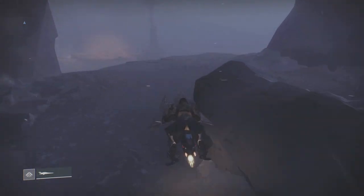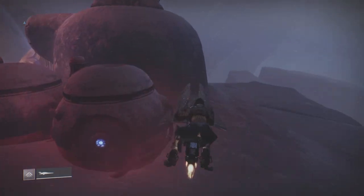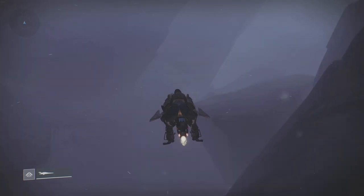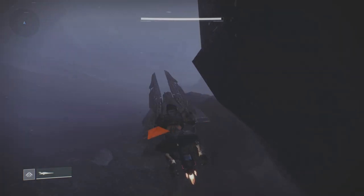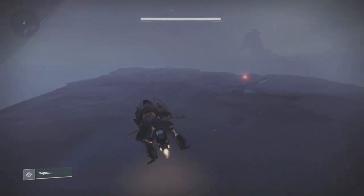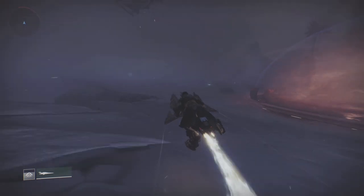You will get 10 Spirals of Conquest from each chest, so because the Warlock can't get the second one, that's 50 available. For this — I'm doing it on the Titan first — you need Middle Tree Striker, Code of the Missile, and Salvation's Grip.